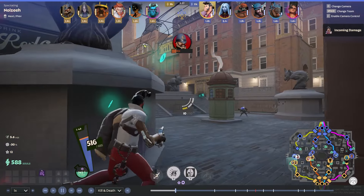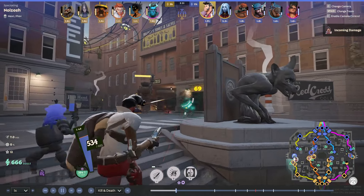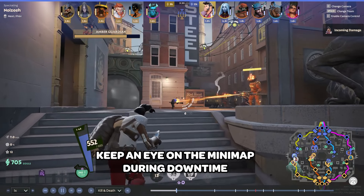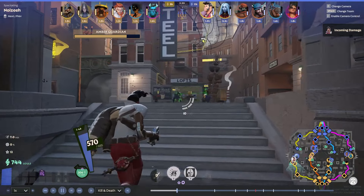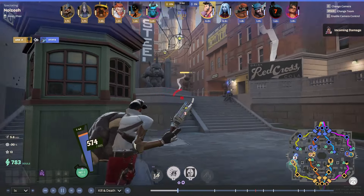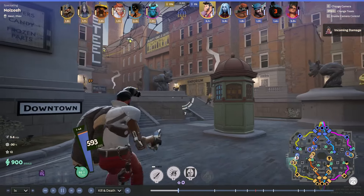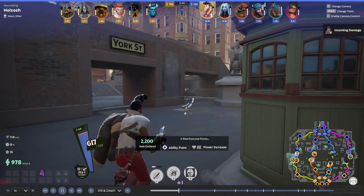While farming with my teammate, just trying to deny as much as possible and keeping the enemies behind their tower so they can't really do much. While doing this, I'm keeping an eye on the minimap to make sure that we're not getting ganked. The lane next to us has a Kelvin and a 7. Kelvin ganks can be a bit scary as he got buffed recently — his beam slows you by 80%, which is kind of crazy. So just keeping an eye there and seeing how aggressive we can play.